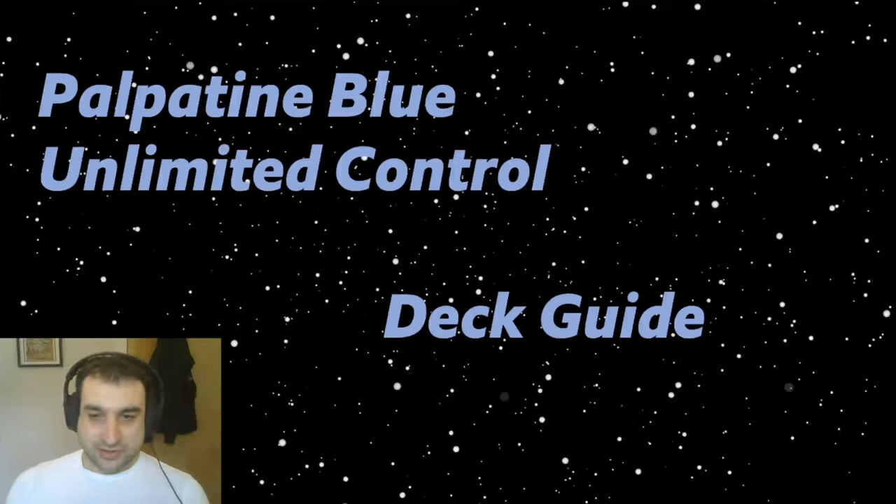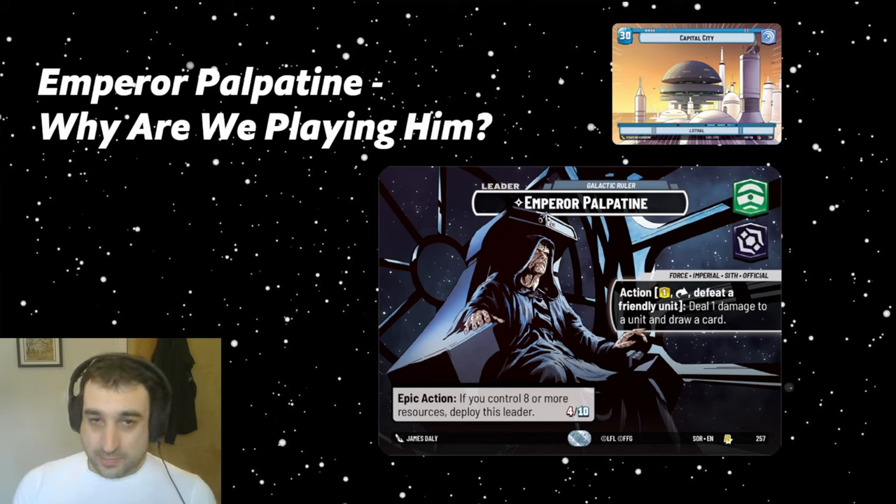Today I'm going to be doing a full breakdown of Palpatine Blue Control, a deck that I think is a premier control deck in the current metagame of Star Wars Unlimited. First things first, why are we playing Palpatine? Blue-Green Control has proven that it can really stack up well against Boba Fett, who is maybe one of the strongest, if not the strongest, deck present right now in the early metagame. So it's something we have to target no matter what, unless we're going to be playing Boba Fett ourselves.